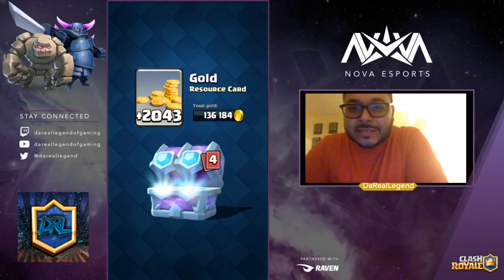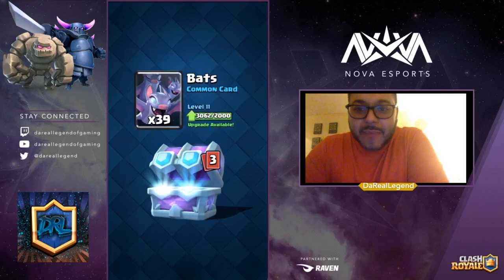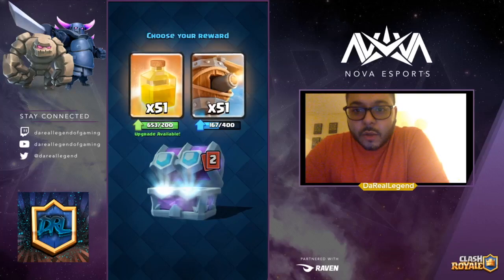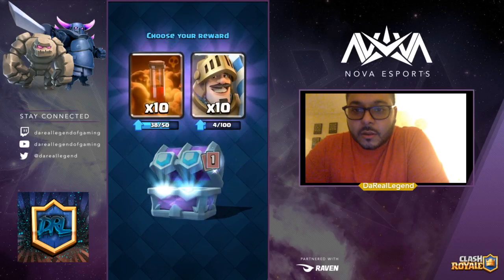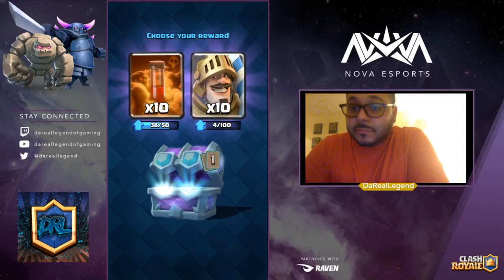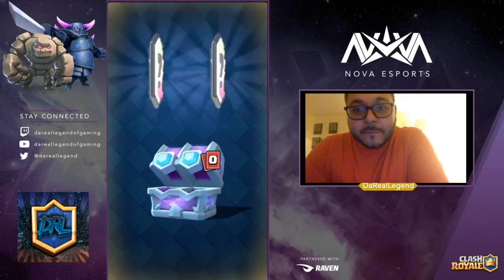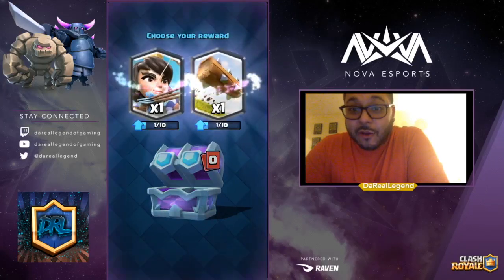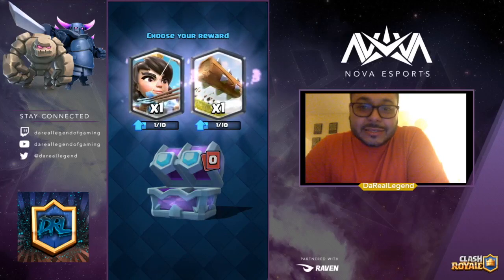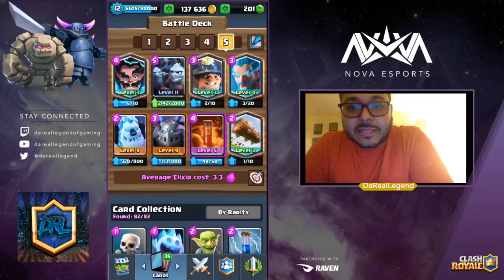Let's open this up right off the bat — we get some free gold. I already have enough minions to make a max so we'll go with the Bats. We're going to go with the Flying Machine, not crazy about the Heal. Tough choice here because Prince is meta but Poison is one of those cards you need to have. And of course we get a Legendary — I'm going to go for Log or Princess. I decided to go with the Princess. Didn't really make a big difference.